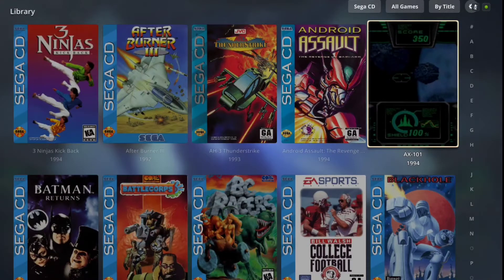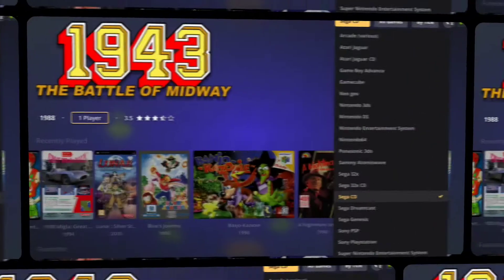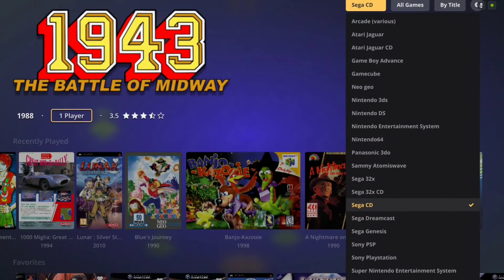If you don't know what Pegasus is, it's basically just a front-end or a graphical user interface to showcase all of your video games in one place. You've probably heard of Hyper Spin or Launch Box — it's another one of those, one of the competitors.